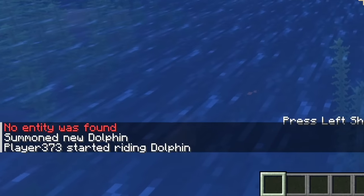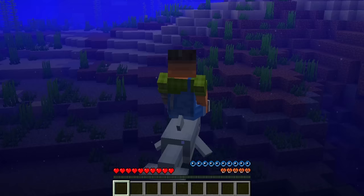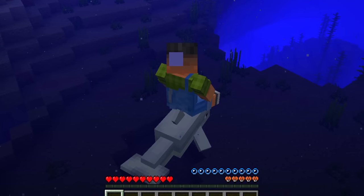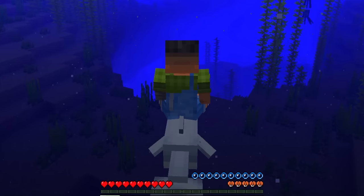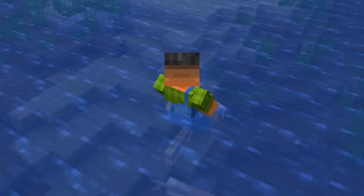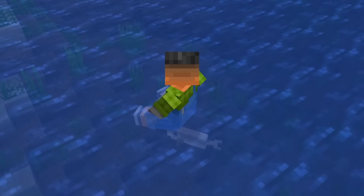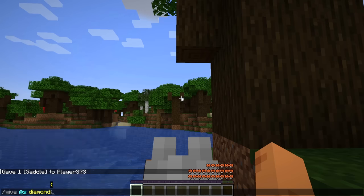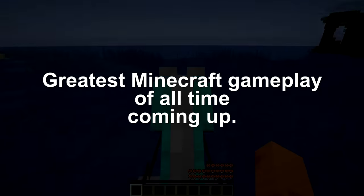Move, dolphin. Fine — I'll ride a fish. Obviously one heart on the fish; the one thing the mob gang decided we shouldn't do, I've just done. There's the saddle, and let's get some horse armor — beautiful.